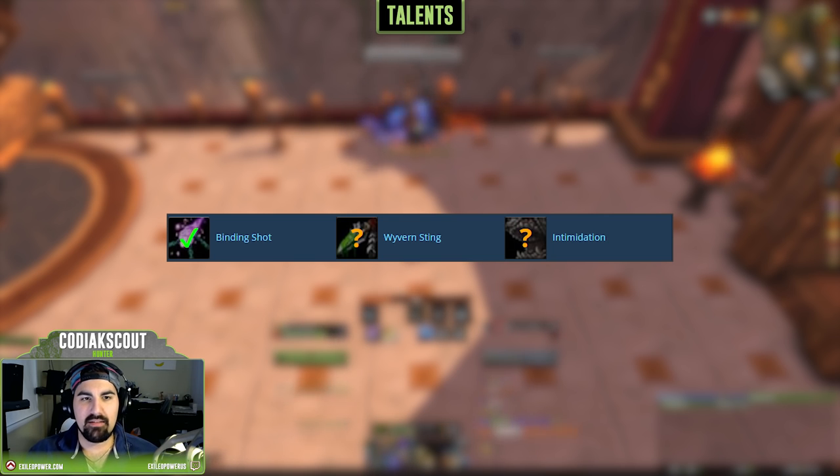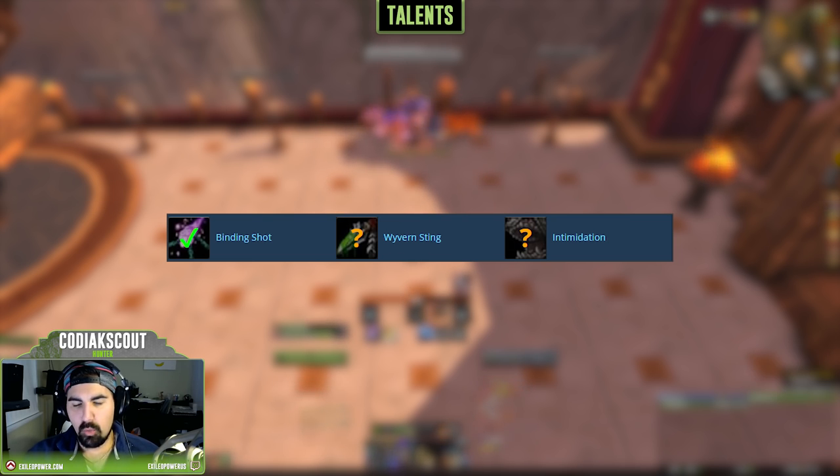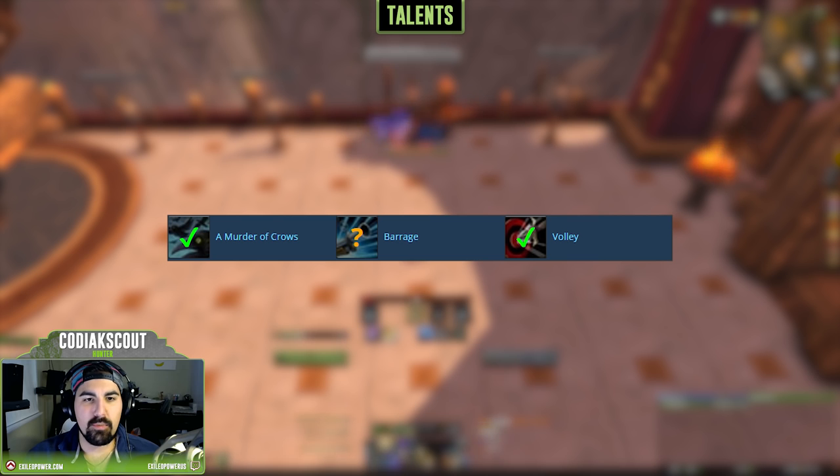In the 75 talent tier, we have Binding Shot, Wyvern Sting, and Intimidation. Binding Shot is really the main one to talk about because of its raid utility — it synergizes well with some Nighthold fights and with the Sephuz legendary. Wyvern Sting is really not applicable anymore since Freezing Trap is back in the game. Intimidation could be good when you need an on-demand stun, but most of the time Binding Shot will do just fine.